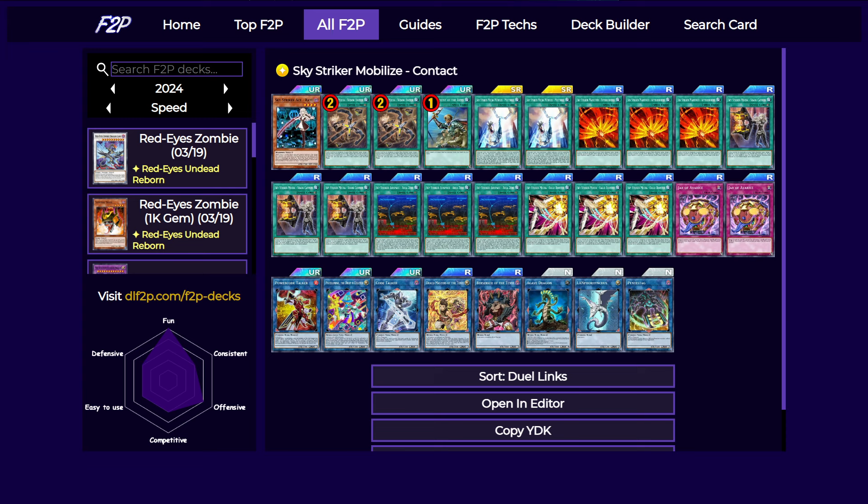This deck focuses on a lot of spells. Each spell can be used only if you have no monsters in the main monster zone, and they also have a bonus effect when you have three or more spells in the graveyard. Those effects are really good. What this deck aims to do is cycle through multiple link ones and activate spells over and over again until you crack your opponent's board wide open.